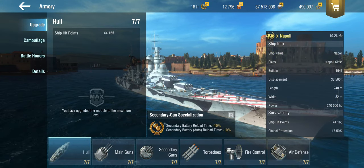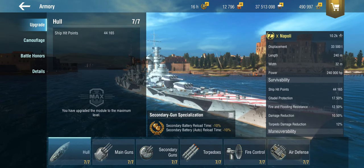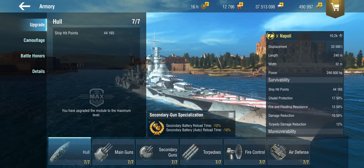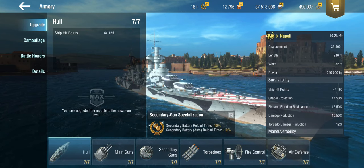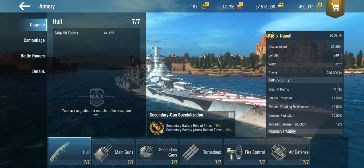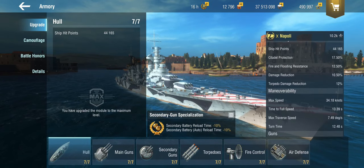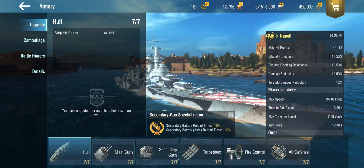Let's have a very quick look at the stats. The Napoli is a battlecruiser, or more like somewhere around supercruiser territory. I personally usually don't like supercruisers, with very few exceptions. This is one of them, because the Napoli is fun. She's got a decent hit point pool and for a cruiser she is surprisingly well armoured. The 17% citadel protection is pretty good for a cruiser. The manoeuvrability isn't completely terrible, and she is quite fast for a ship that size.